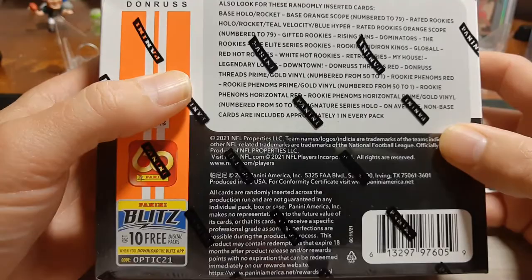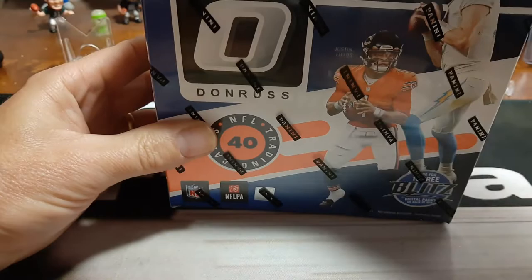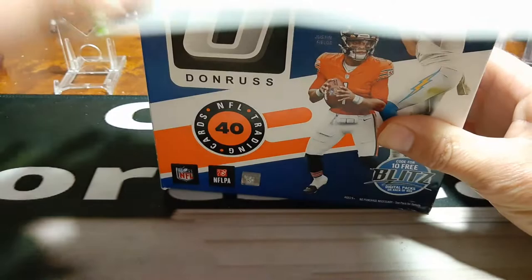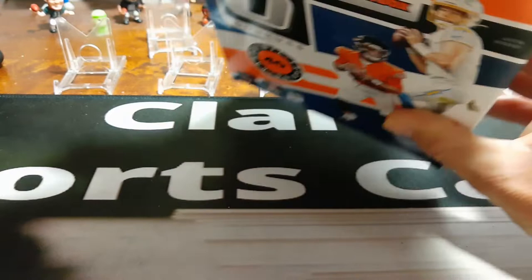The Optic comes with a 300-card checklist — 200 base and 100 rated rookies. So even though every pack usually has a rated rookie in it, sometimes very seldom, you get a good shot at getting some good rated rookies. Maybe we'll pull a good numbered card out of this mega box. We will see.